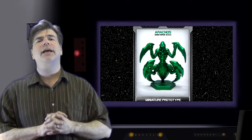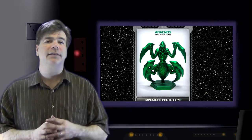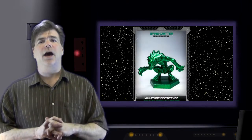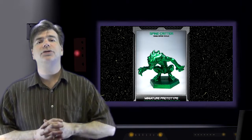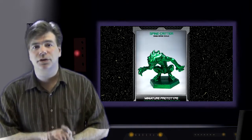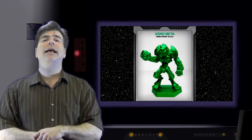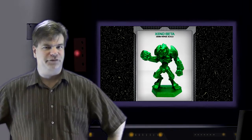After the first two miniatures revealed on February 22nd — Thorium, the human agent Biotech, and the agent Xeno-Grey — five more miniatures can be seen on the gallery section of the Galaxy Defenders website, featuring Hulk, the Agent Titanium, and the aliens Xeno-Alpha, Xeno-Beta, Spine Critter, and Arachnos. The artwork section of the website and the official forum are now open, and the authors Nunzio Suris and Simone Romano are ready to answer questions about the game. The Galaxy Defenders website can be found at www.galaxy-defenders.com.